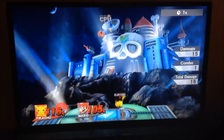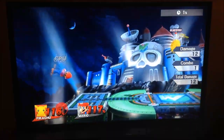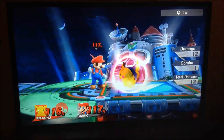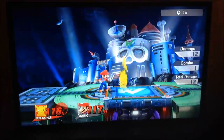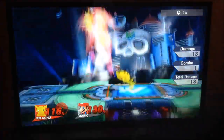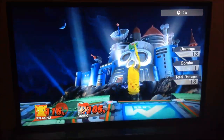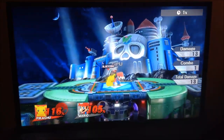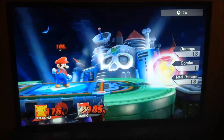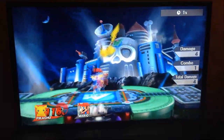Now for his down air. This is really interesting because normally you don't want to use it too much. Because if you just use it on the ground, it makes a giant explosion and it takes forever to put up your shield. But if you short hop into it and use it like that, then you can use your shield immediately. You can also use that as an anti-ledge option.